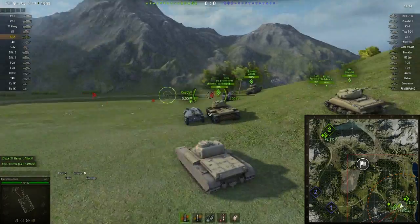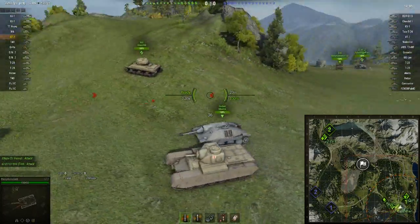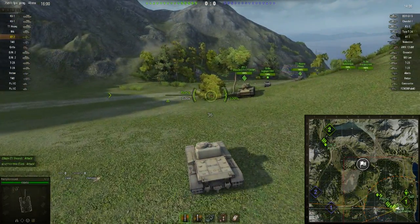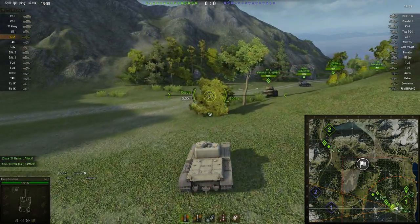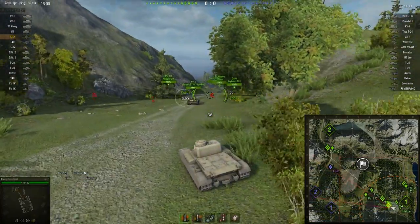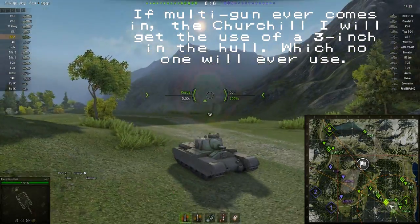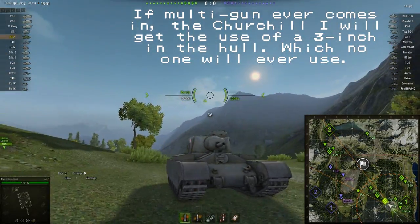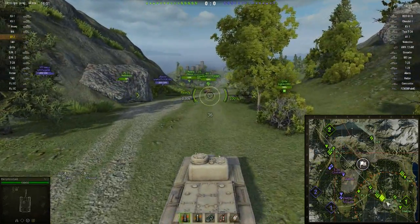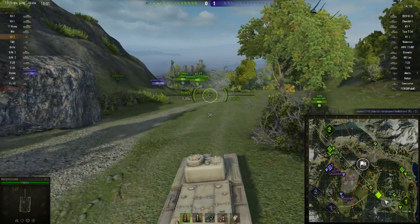I decided to muck around, so I basically put the derp gun on it — the 3.7 inch howitzer. It's not the biggest derp gun in the game by any means, not by a long way, but it's not bad. It's better than the 3 inch howitzer ones, which are about 76mm derps. This is like a 94mm derp, which is obviously quite a bit less than the 122mm that the KV-1 gets, or the 105mm that the Germans and Americans get, but still, it's not bad.